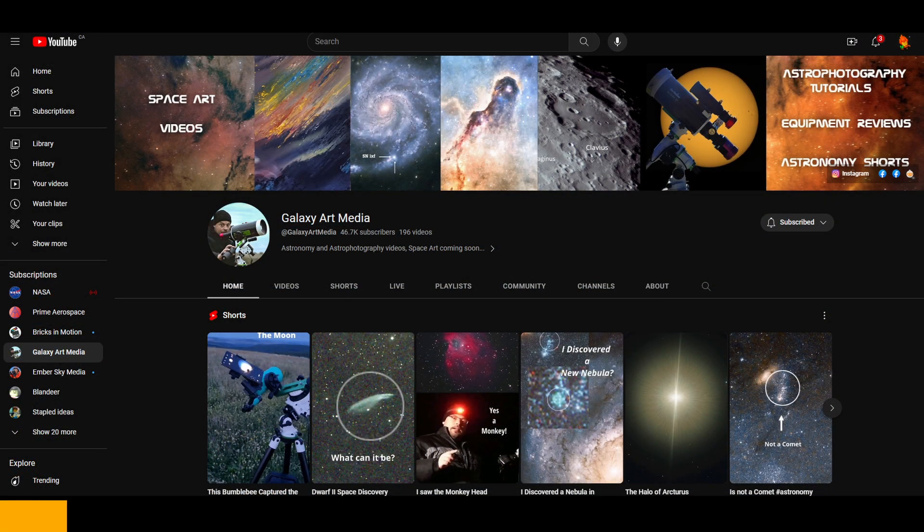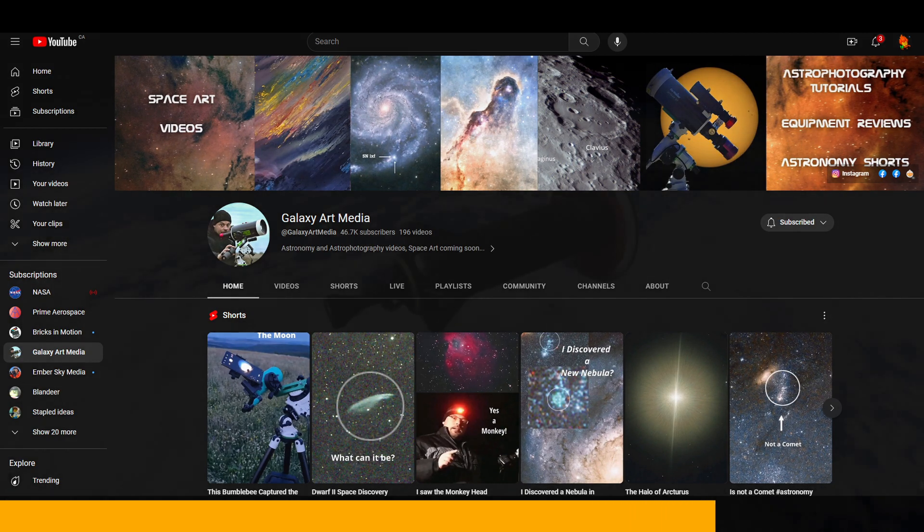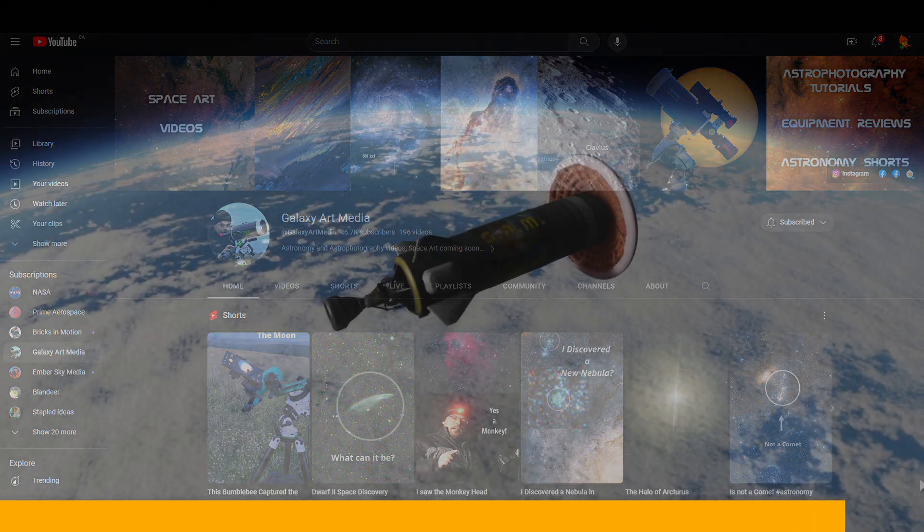This is a great time to remind you that Galaxy Art Media was sponsoring this video. If you are ever interested in getting yourself a telescope, definitely check out his YouTube channel, because he will basically tell you what you need to know about getting telescopes. Then you can go out and buy one from your local supplier and enjoy the night sky as we enjoy this slow descent into Kerbin.